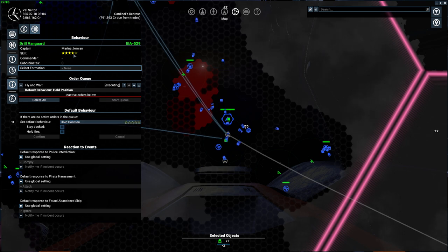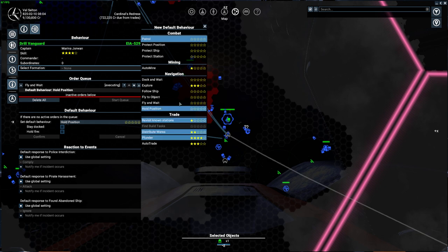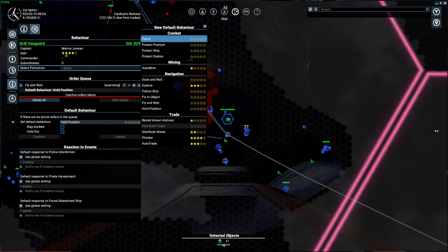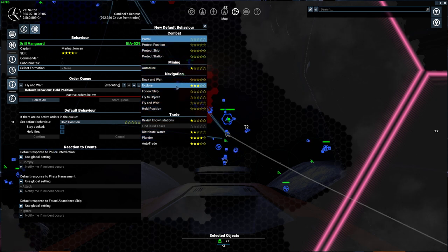Now go to the behavior tab — here you can plainly see the captain's skill, which matters because the default behavior options depend on star rating. For example, 'Plunder' requires four stars. This particular captain is four stars, so he can plunder — I'll want to remember this guy for a vessel that does plundering later if I so desire.